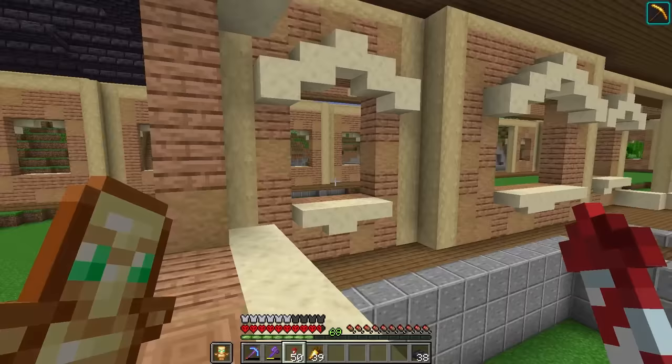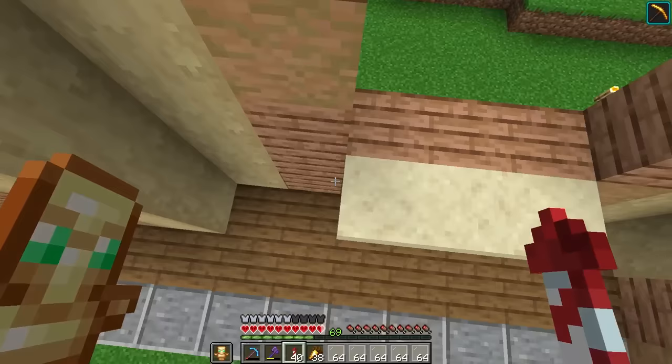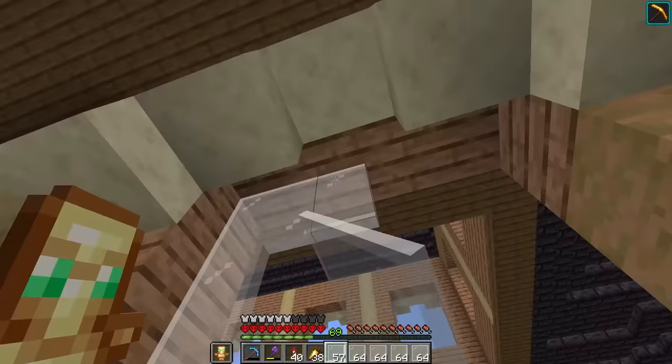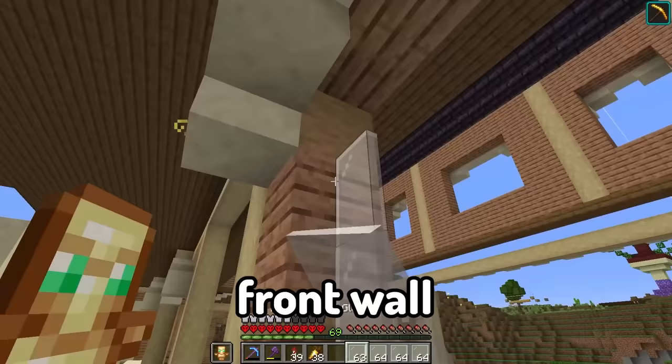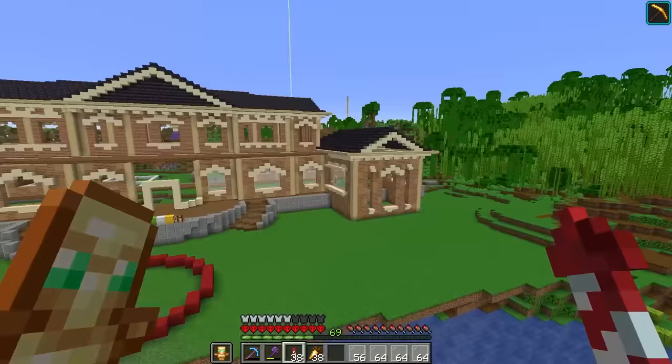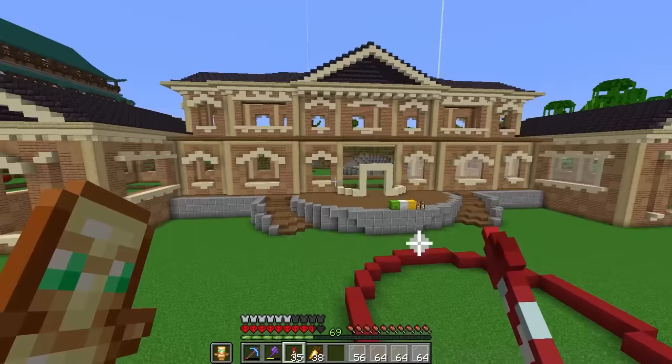Let's go grab some glass. I'm thinking of just using some white stained glass panes because it just looks cooler. And it saves on a lot of materials, not using full glass blocks because I'm just cheap like that. So let's fill in this first front wall and see what it looks like. And hey, that's not bad. I feel like that's the best choice of glass. Let's start filling up all the glass panes.